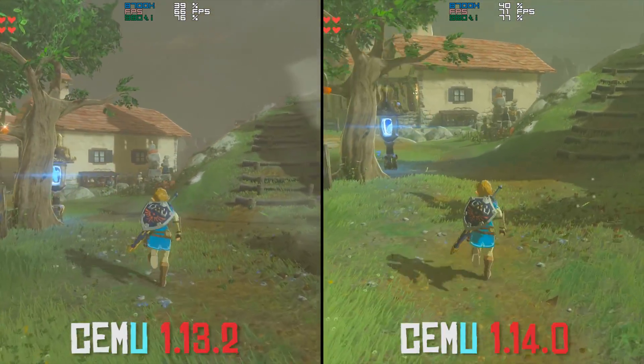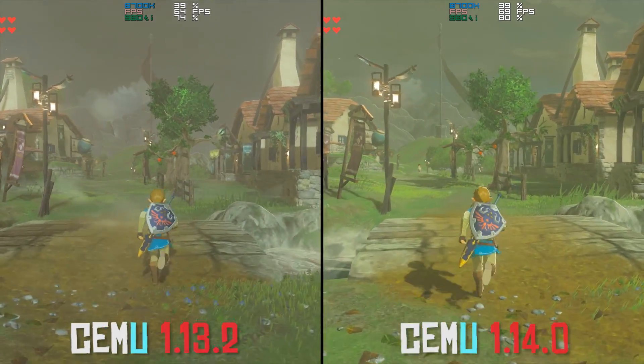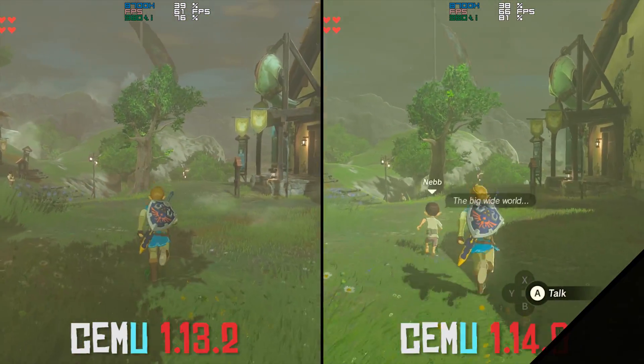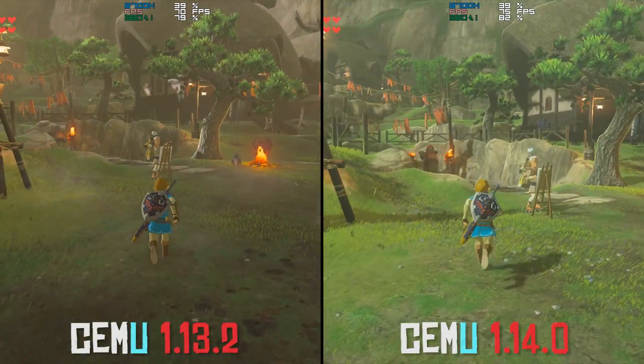While obviously the performance isn't very bad at all, you as the user of this emulator are going to want to use a version that gives you the best possible performance, and at this very point in time, this is CMU version 1.14.0.